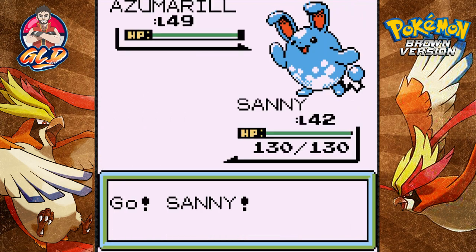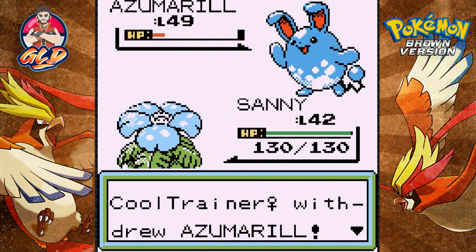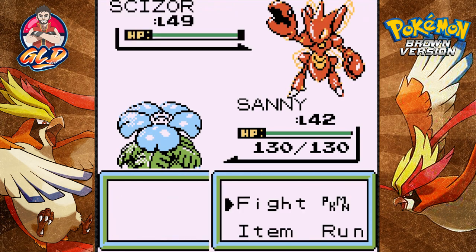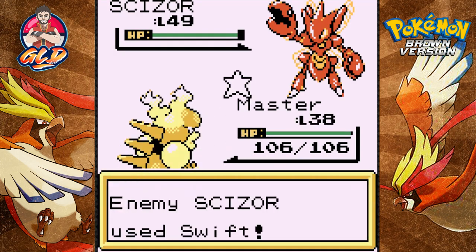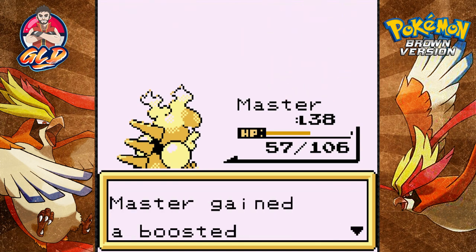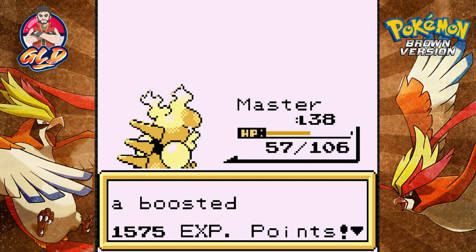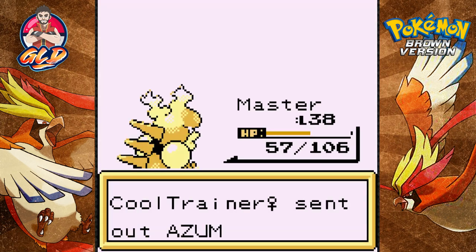Going up against a cool trainer and she is coming out with an Azumarill at level 49. I need to train my Pokemon. We got a critical hit and she is withdrawing, coming out with a Scizor. That's new - let's go to Master. We're getting hit with a swift attack. Scizor loses its speed when it evolves from Scyther - one disadvantage. Let's switch out to Kid Thunder.